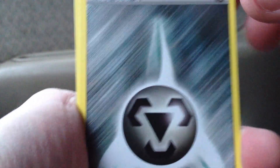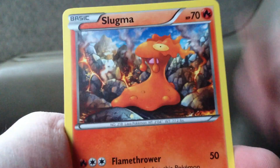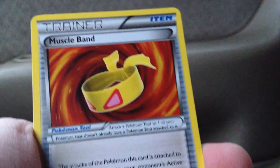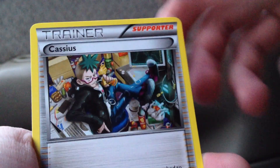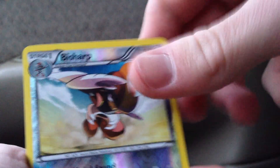Last pack for this video. Come on, let's get something good — a holo at least. So we've got Metal Energy, Inkay, Slugma, Pansage, Staryu, Muscle Band, Illumise, Cassius, Bisharp Rare Reverse, and a Magcargo. That's alright. Two Rare Reverses — pretty good.